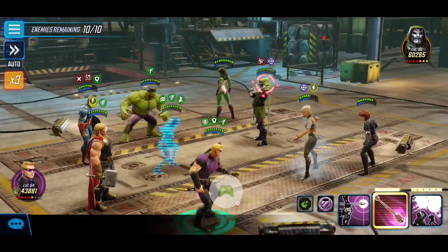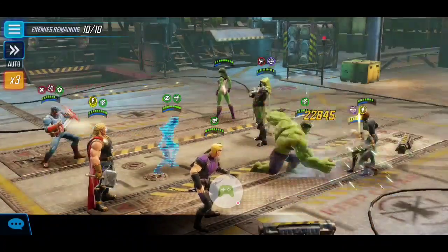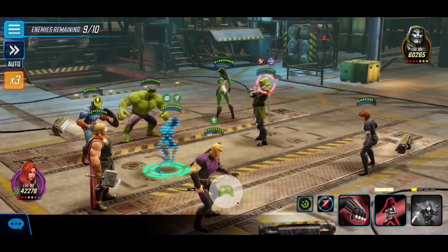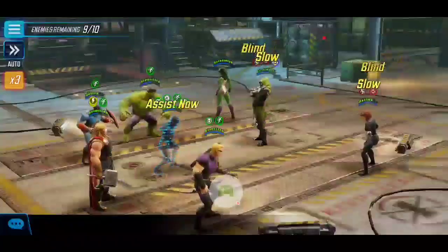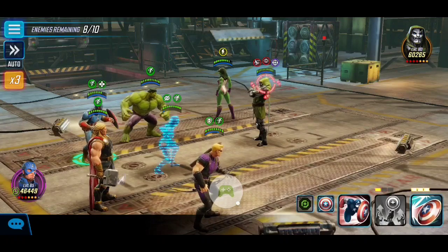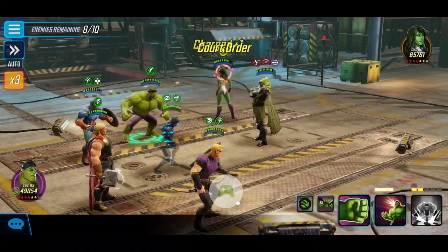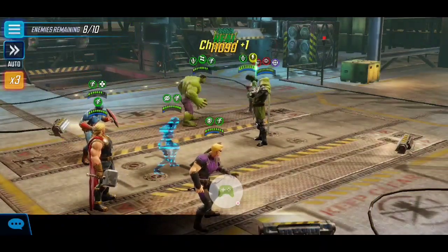We try to stun Doom but it actually doesn't work - it applies a slow on him, which is what we want. Unfortunately for this node he just can't be stunned, so every time you get a stun make sure you use it on the real Doom to apply that slow, then resume attacking the other targets. I'm going to use speed up here to give my team an extra edge, and I'll go ahead and blind Quake - there's no point blinding Doom because he has high immunity to all our debuffs. The only thing that really sticks on him is the slow.